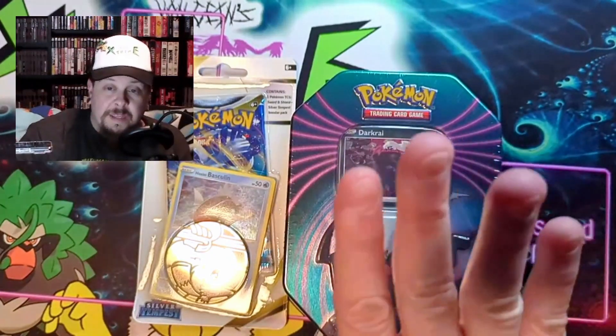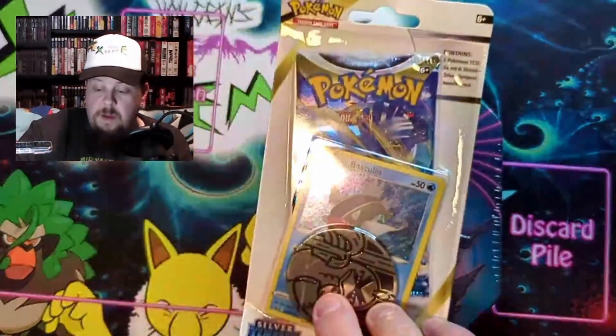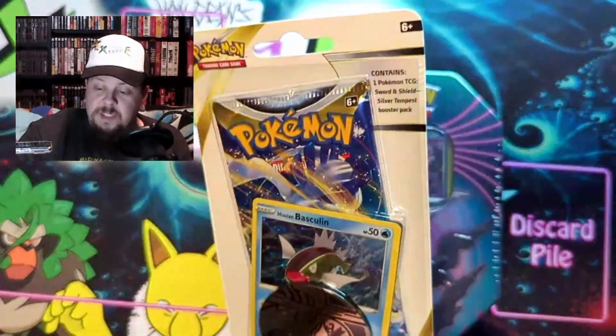Today I got this Dark Cry 10, and we got one of these blister packs. I believe that's a Silver Tempest, and a coin. I haven't opened a lot of Silver Tempest, so let's give it a shot!